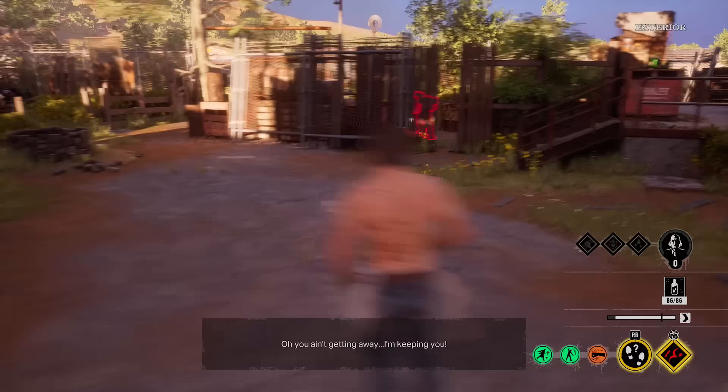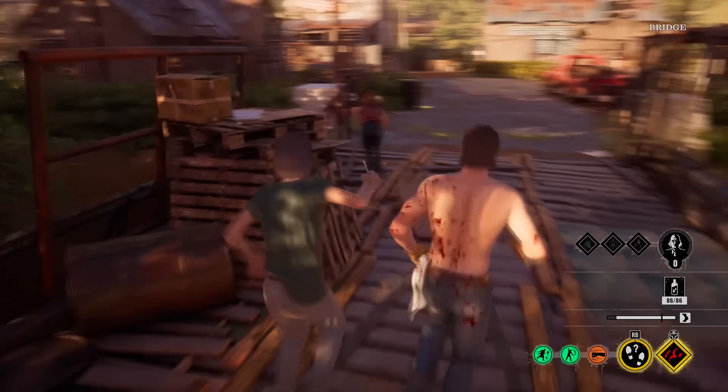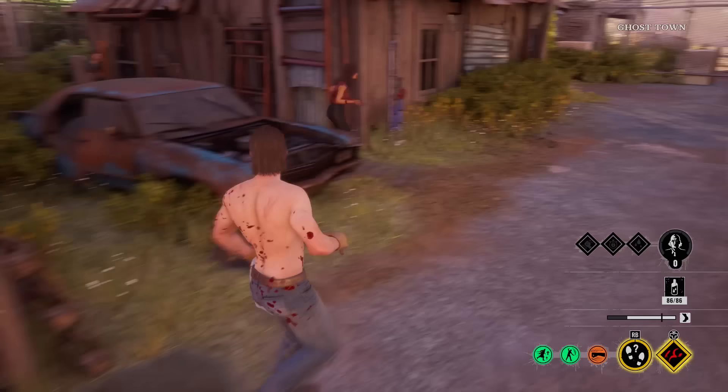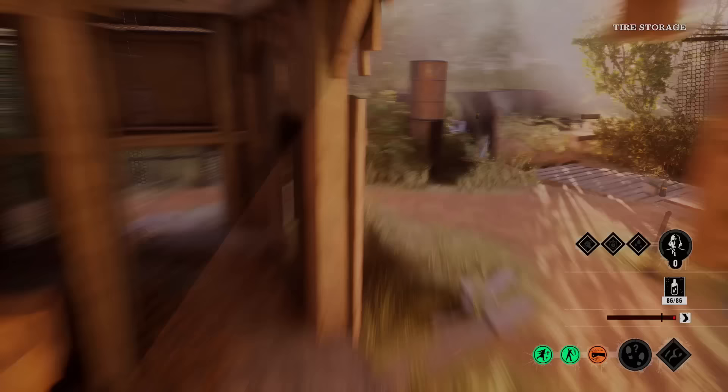Oh, you ain't getting away — I'm keeping you. Get around. Straight away goes past the trap. Let's waste some time with Anna. I'm going to go through the gap. There we go — she can't have much stamina left at this point. Dead. The endurance — you can just keep upkeep, keep swinging. At least she's not running out of stamina as quick, and she attacks a little bit more faster, which I think is quite good.